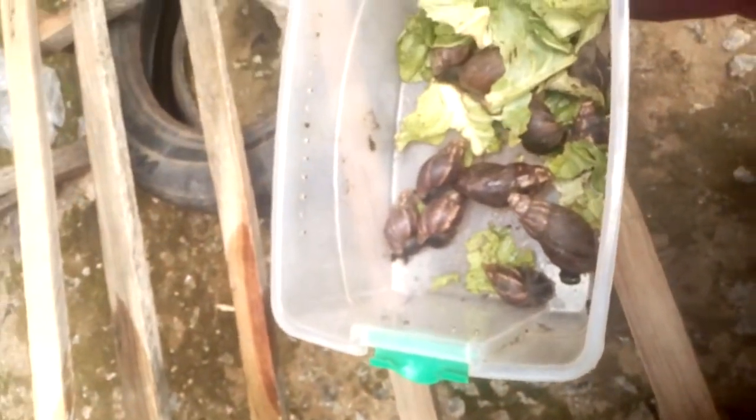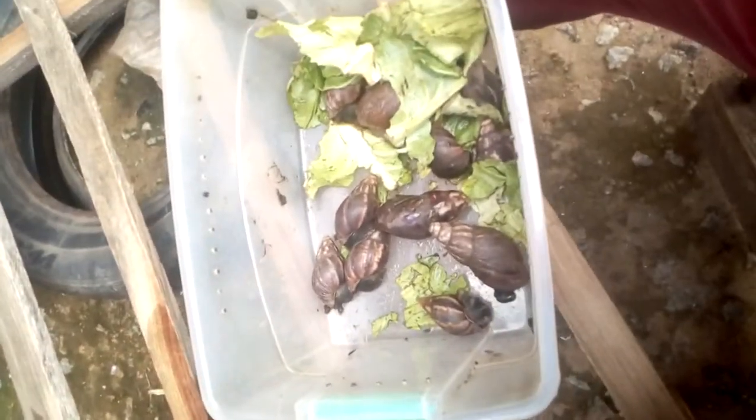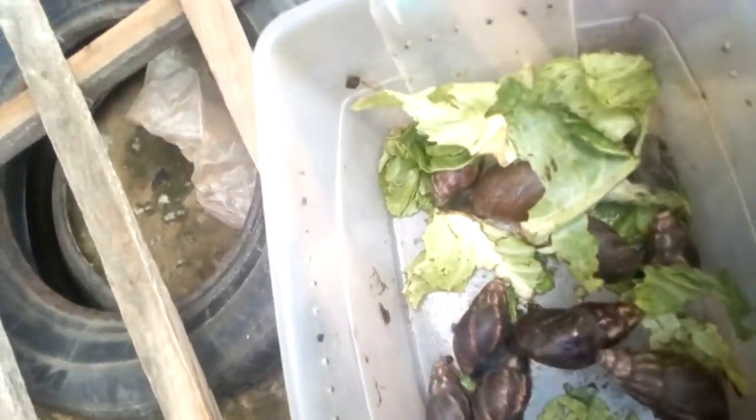You can start selling. This is the expert species — all I have here are the Achatina fulica, the prolific layer.